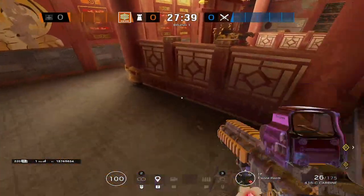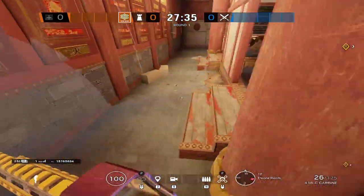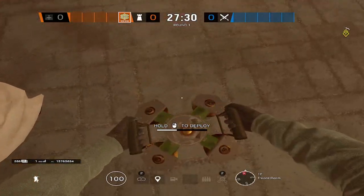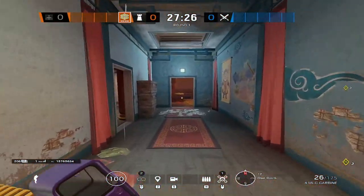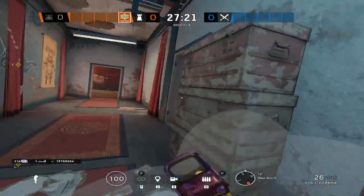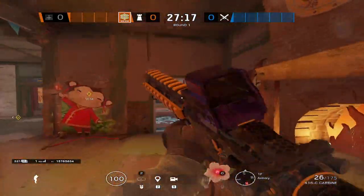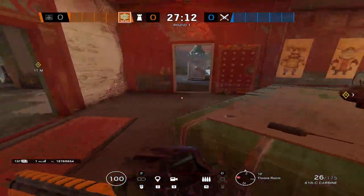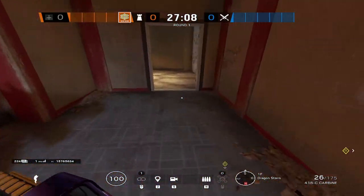Starting with the Jaeger, place one ADS on both of the Throne walls. This will be for the Bandit to actively Bandit-trick these two walls in case the attackers try to throw nades over the wall. As for your third ADS, go into Split and place it inside of Split — primarily for the person playing in the back of Armory. You can place it on the left or right side of the door, or even behind the fireplace. As for your Barb, place one on the Dragon door, and your second one can go on the Maintenance door or wherever you'd like.